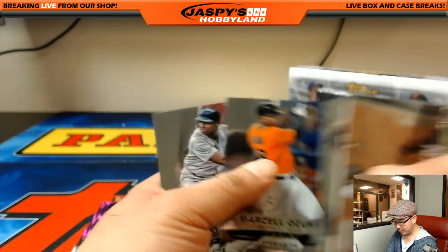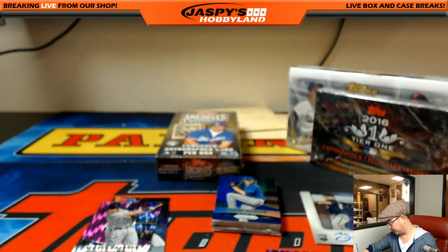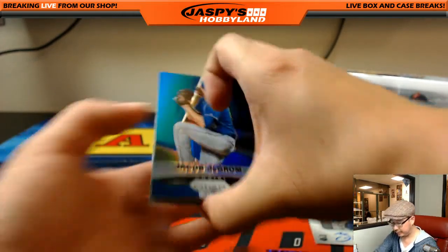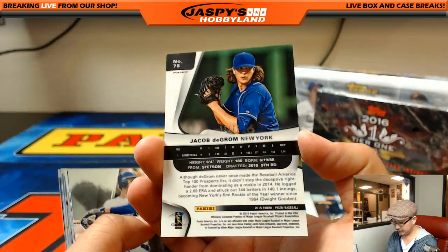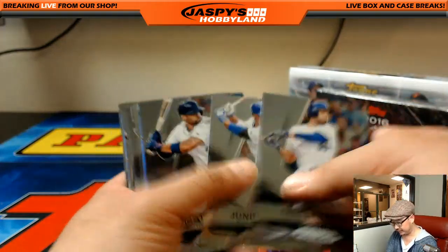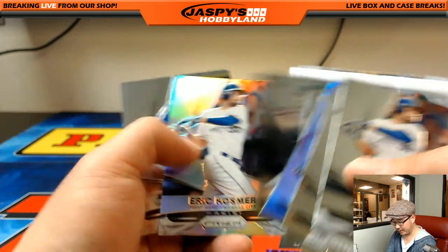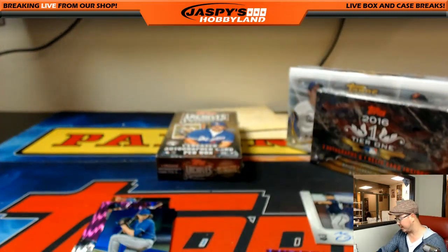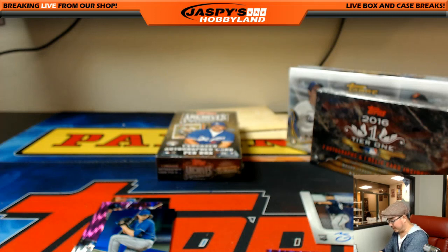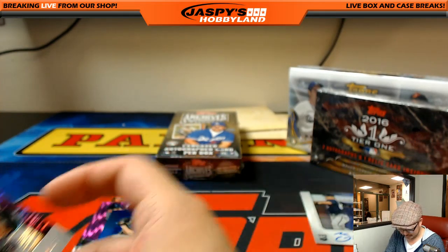I'm okay with the foil if it designates something — like if it means it's parallel X, Y, or Z, or it's numbered to X, Y, or Z, that would be fine. But there are a lot of products where it just seems arbitrary. They're just like, here's the blue foil, here's the gold foil, and it's really like, okay.